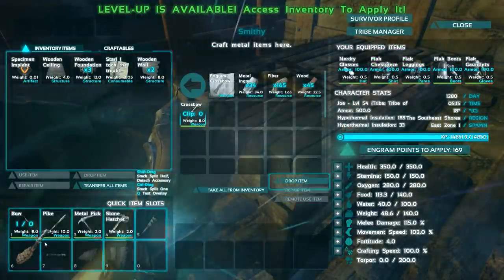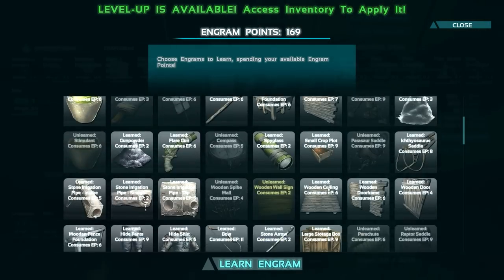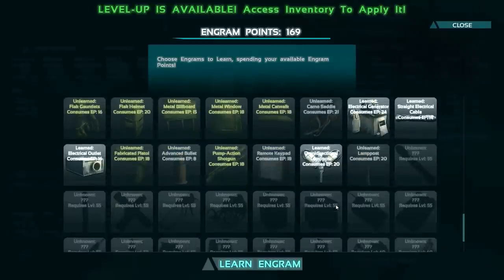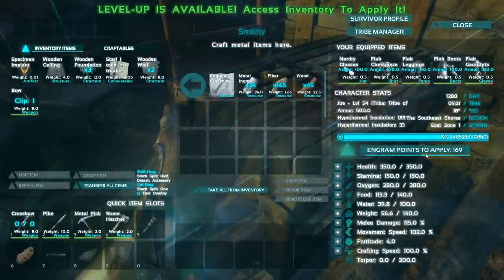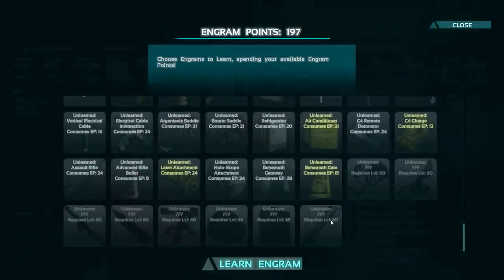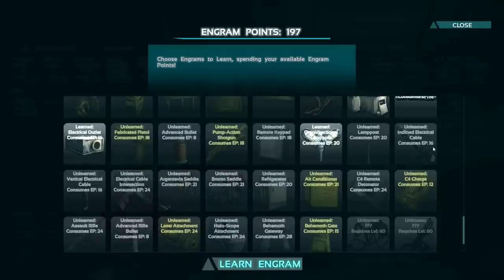We're gonna make the crossbow replace the bow. We're finally at level 55 and there's some stuff I wanted to learn - we need to put some points into something. We'll work on oxygen, make that an even 300. Now we have pretty much almost everything available to us except a select few level 65 and level 60 items, but we'll get there soon enough. We got some inclines - basically more cables, which is actually really good.